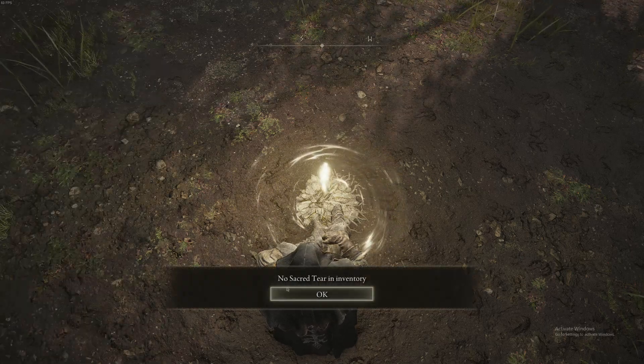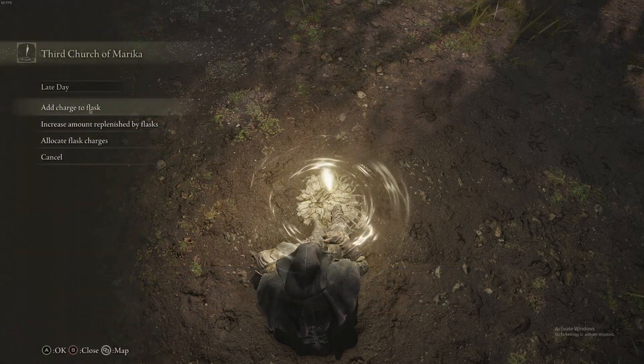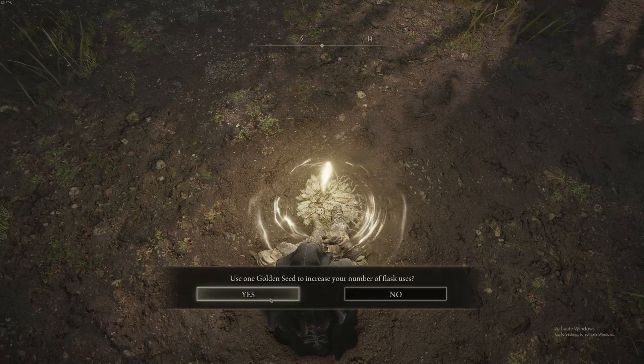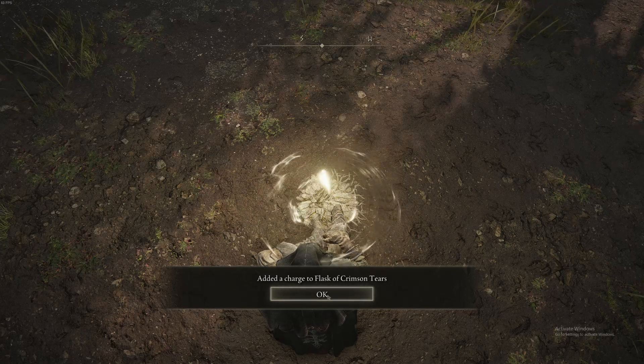There are no more Sacred Tears. So now let's say 'Add charges to your flask.' It says 'Use a Golden Seed to increase the number of flasks you can use.' Yes — added a charge to your flask.